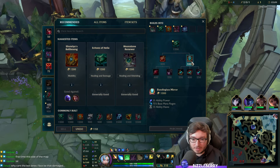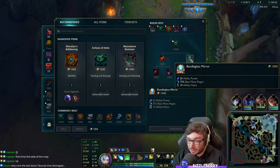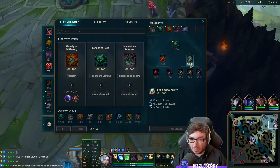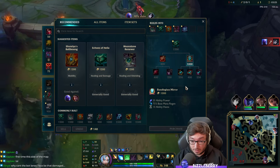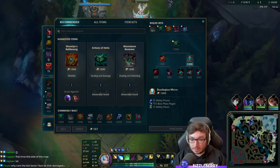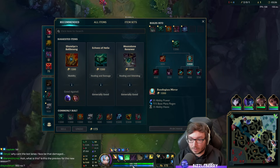They've changed the build on Echoes though. Battle Glass Mirror — correct me if I'm wrong, I swear it used to be 50 base mana regeneration, now it's 75. But the gold cost has been increased to 1,000, whereas I believe it used to be 800, because they've added these Glowing Mote components in. It used to be like two Fairy Charms, one on each side, but they've changed the build now.